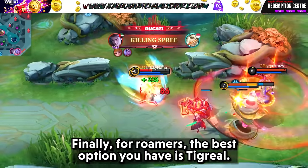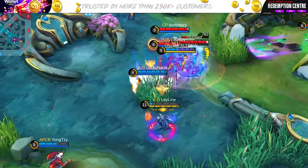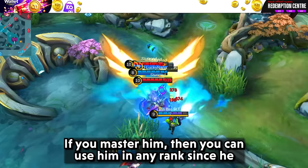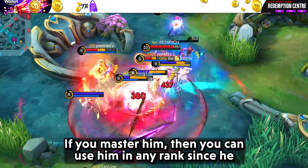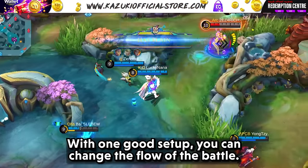For roamers, the best option you have is Tigreal. He is tanky and has crowd control. If you master him you can use him in any rank since he is always a good pick. With one good setup you can change the flow of the battle.